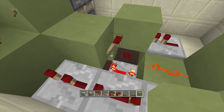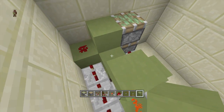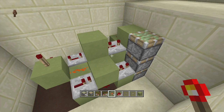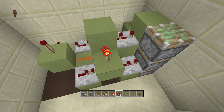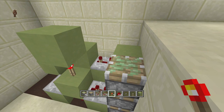Right above this off-torch that is going into our monostable circuit, put a block right above it and put a repeater going into this block on three ticks delay. Next, right on top of this block, put a torch here, put a block above the torch, and then put a torch going off the side of it towards the sticky piston.